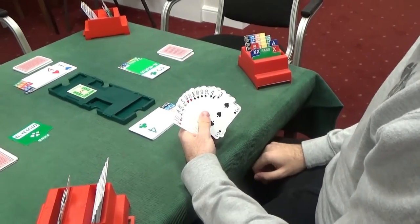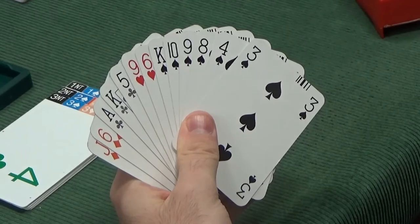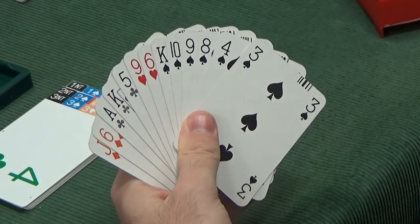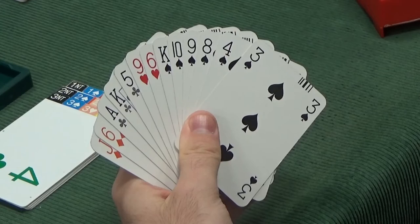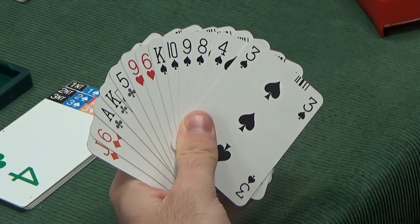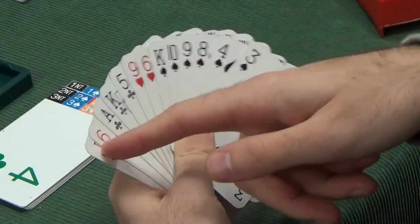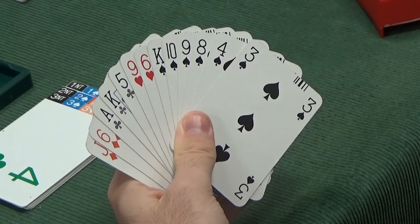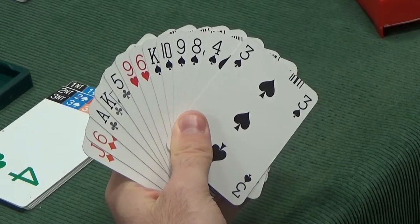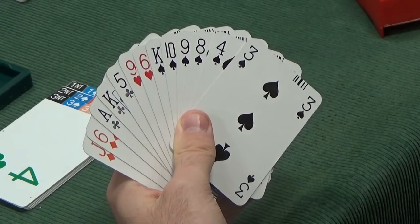Partner has shown some interest with that bid of four hearts — they didn't just sign off in four spades, so they have got some interest in a slam. The problem is that they've bypassed four diamonds, so our partner has not shown a diamond control. I'm concerned because we have rubbish diamonds — Jack doubleton diamond is very worrying. Our partner does not have the ace of diamonds. So we've got at least a diamond loser, and we may potentially have a heart loser as well, unless our partner's got ace-king of hearts, the ace-queen of spades, and the king of diamonds — which is asking an awful lot.